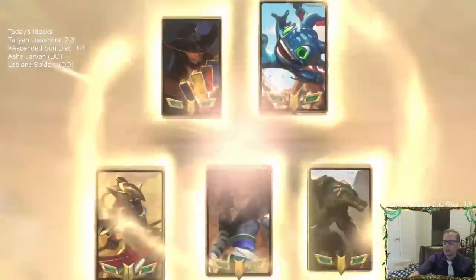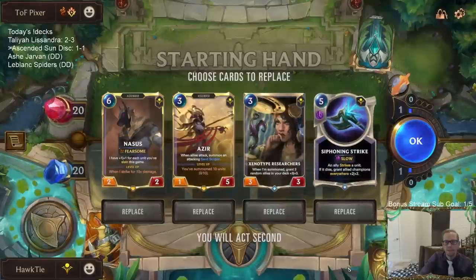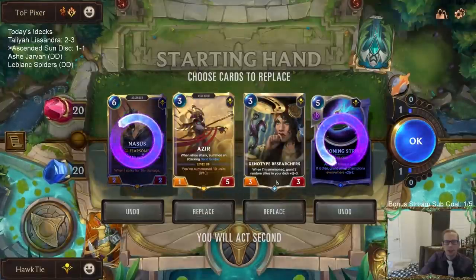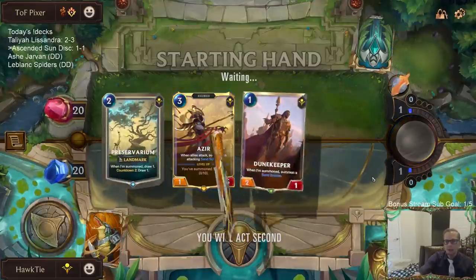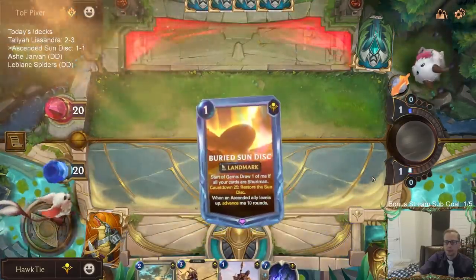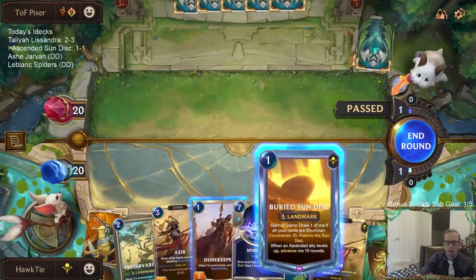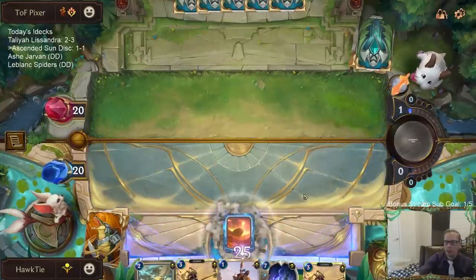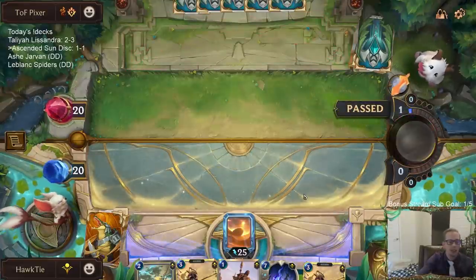Game three — Fizz and Twisted Fate. Siphoning Strike is slow, Nasus is slow. These both cost three, so we'll just keep Azir. I don't really want to keep both. Turn one Sundisk — we're pretty lucky we keep getting turn one Sundisk. We've done good at finding and drawing it turn one.